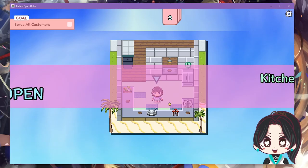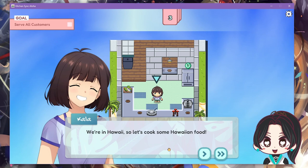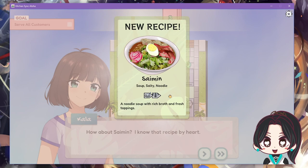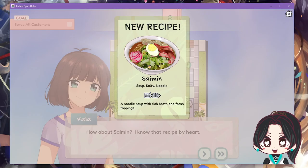Oh, this is so cute! The kitchen opens and we're in Hawaii, so we cook some Hawaiian food. The character knows a salmon recipe by heart. The dish that comes up is a salty noodle — a noodle soup with rich broth and fresh toppings. I don't think I personally had this when I was in Hawaii, but now I kind of want to go back and look up this dish to try it out.